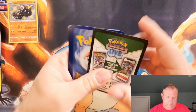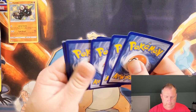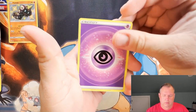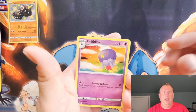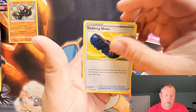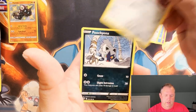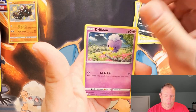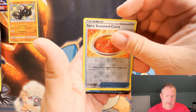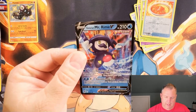I do consider Shining Fates a chase pack, so I wouldn't consider it a vintage pack obviously, but I would consider it a chase pack because of what you could get in it. We got Drifblim, Trekking Shoes, Hoot-Hoot, Purugly, Poochyena, a Drifblim, Yanma reverse holo, Spicy Seasoned Curry, and a glaring Mr. Rhyme for Astral Radiance - I think I actually need him.